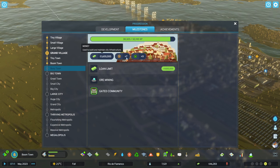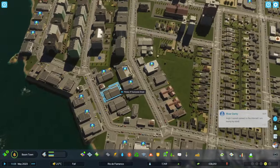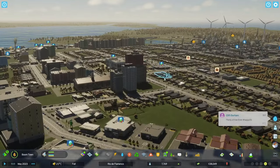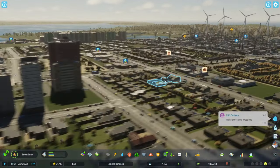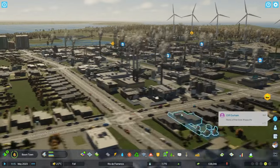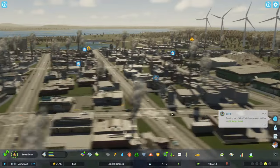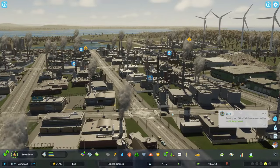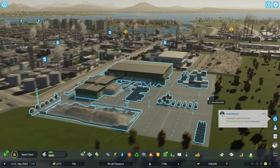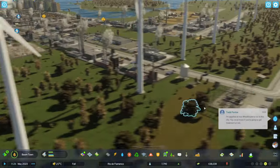I noticed a gated community — I really don't want that in my city, but there might be a purpose to it unfortunately. Here's what the city looks like at this point, population 7,700 or so. I didn't notice any huge drops in population — it was all very smooth. When I made changes, the reactions were pretty quick but smooth, without any sudden elimination of population.